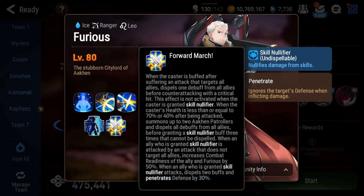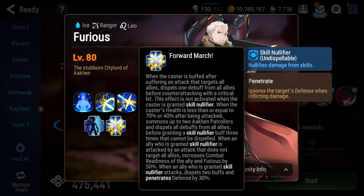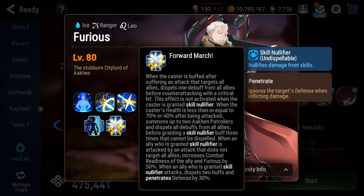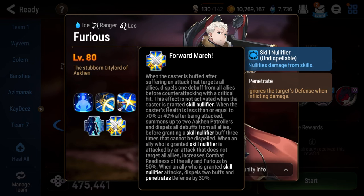Additionally, he has this passive: Forward March. What a doozy of a passive — really, really obnoxious. Essentially you can't kill the adds he spawns; he will resummon them if you kill them. And when you hit him under 70 or 40% health, he will buff his team with attack buff, speed buff, and put three undispellable skill nullifiers on his entire team. The only way to survive is to use three consecutive AOE attacks. So having a bunch of AOEs on your team is pretty much mandatory for this fight.